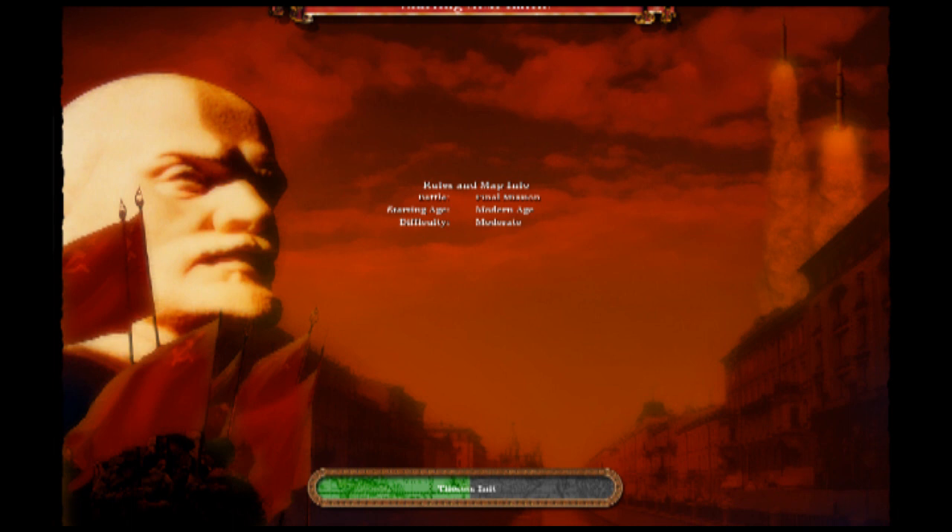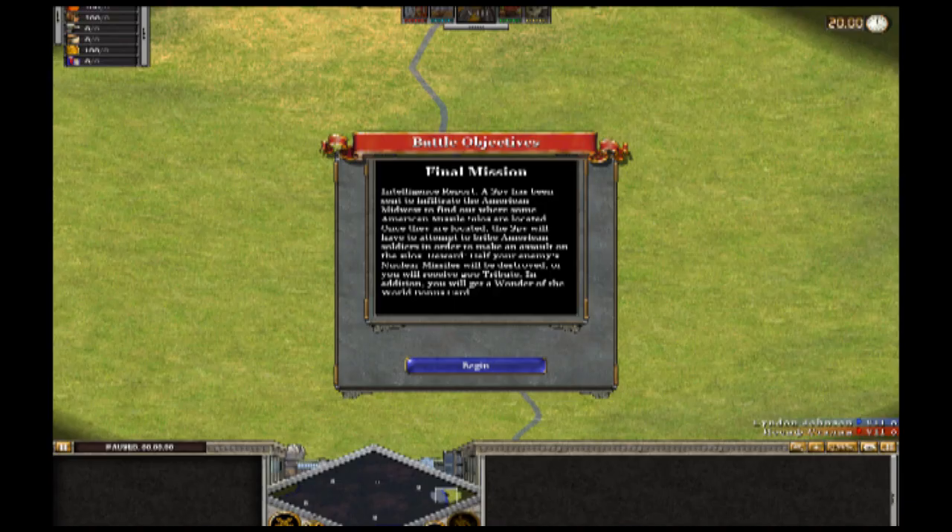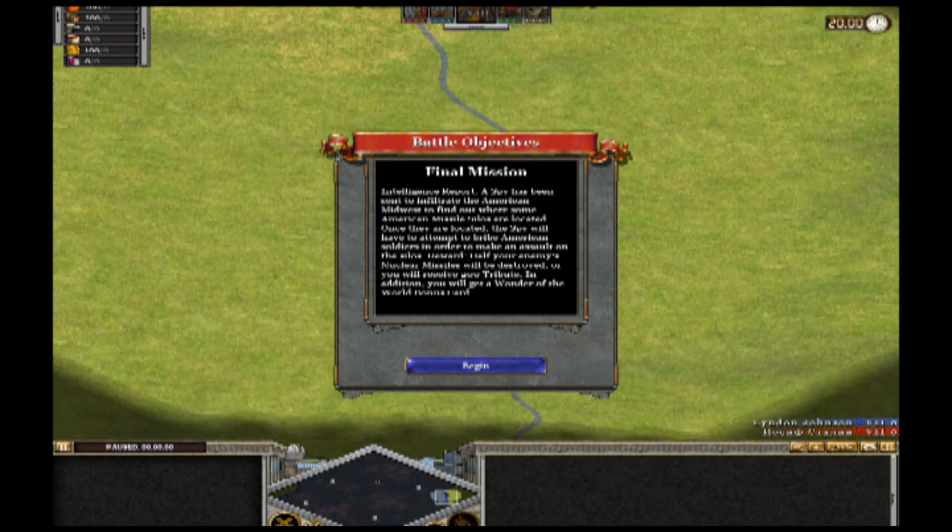Basically, you see the battle is the final mission. What it has you doing is you go into battle with one spy, and what you've got to do with the spy is bribe as many American soldiers as possible and bring them under your control. Then use them to run around the American Midwest and cause rampage and destruction among the American nuclear infrastructure, destroy all their silos. When that happens, it takes away half of their silos in the actual game portion.